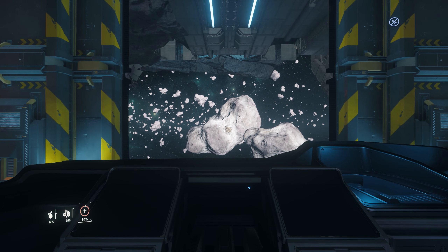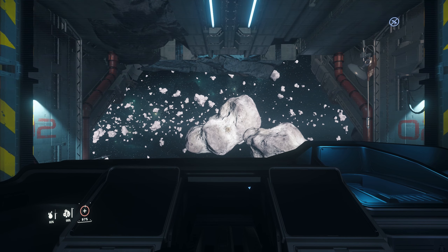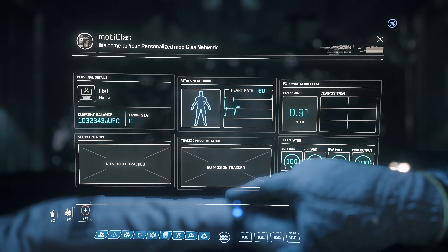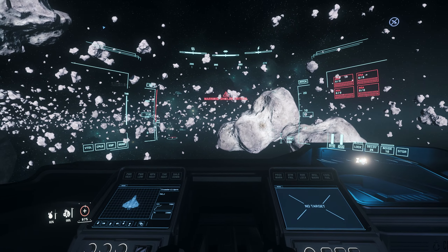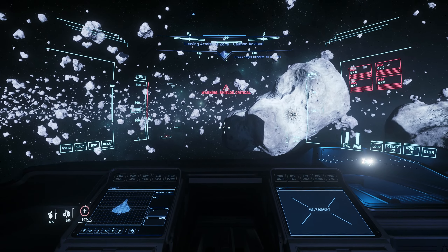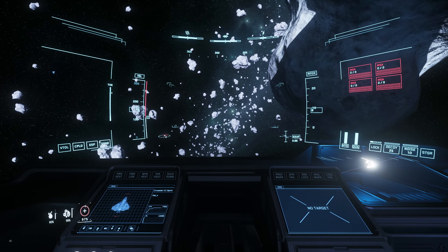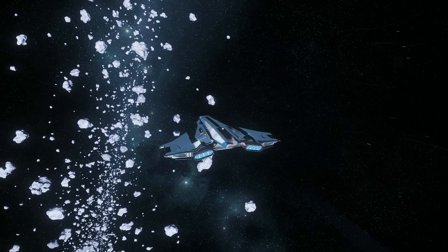Another thing I wanted to test out is how the C1 handled. It's a bigger ship, wider than the Cutlass Black, so it's not going to fly like a light fighter. The roll, the barrel roll — not half bad, pretty decent all things considered. It was the pitch and yaw that really got me; that's where you could feel the sluggishness. But it doesn't handle bad for what it's supposed to be, which is a cargo ship. I think they did a great job with that.